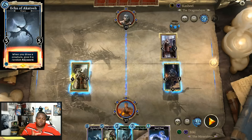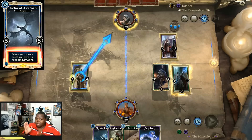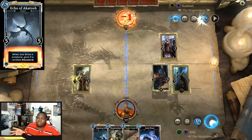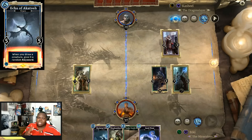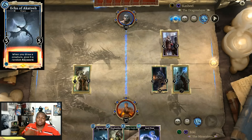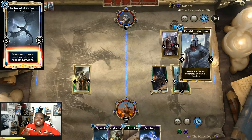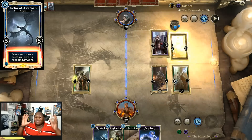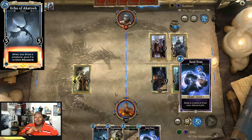I do definitely like this change though. When you draw a creature, you get a random keyword. This actually makes it a little bit better than Mundus Stone because all the creature needs to do is go into your hand. If you have a lot of creatures in your deck and a lot of drawing possibility, it might really work out. But for me as a player, and I think some people already agree — this is amazing news.